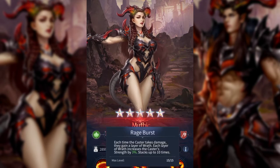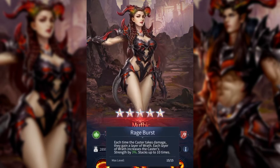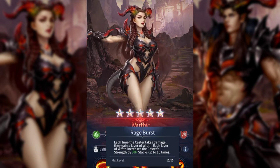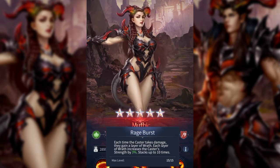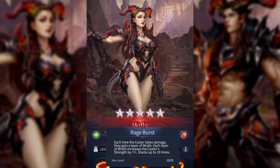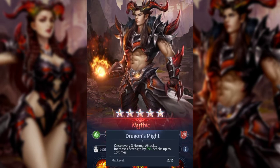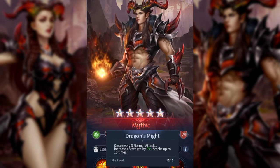Now let's take a look at the female. Her passive: each time the caster takes damage, she gains a layer of wrath. Each layer of wrath increases her strength by three percent, stacking up to 10 times — so she can increase her strength up to 30 percent.